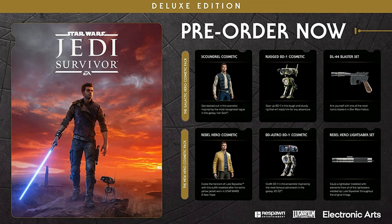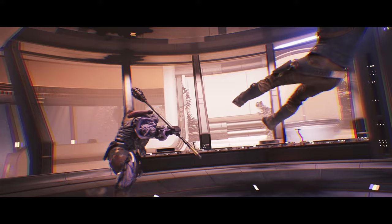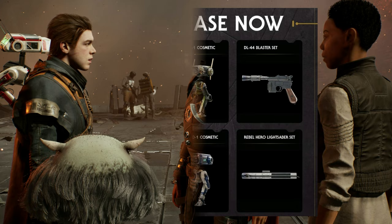In case you get the standard edition only, don't worry because you will be able to upgrade to the Deluxe edition after purchasing the standard. You will need the base game and all updates installed. The Deluxe will have extra cosmetics. If you pre-order any edition you will get the Obi-Wan Kenobi inspired Jedi Survivor Cosmetic Pack. If you buy the Deluxe edition, you will also get a new Hero Cosmetic Pack and the Galactic Hero Cosmetic Pack.